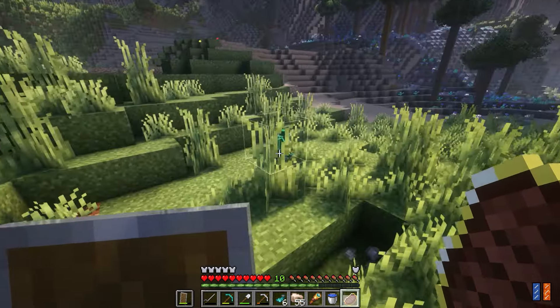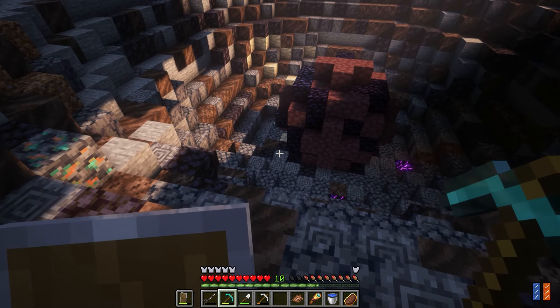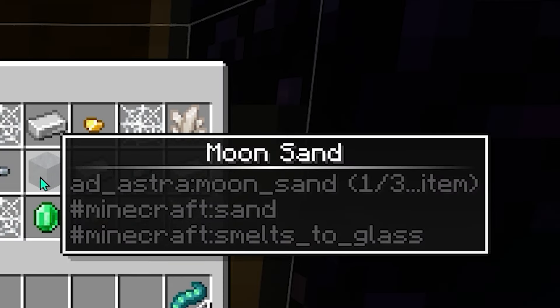Guys around here. You're running away? Now I can find out what's inside this thing. There is... there's a chest! A chest inside of a meteor. What is going on? Moon sand.